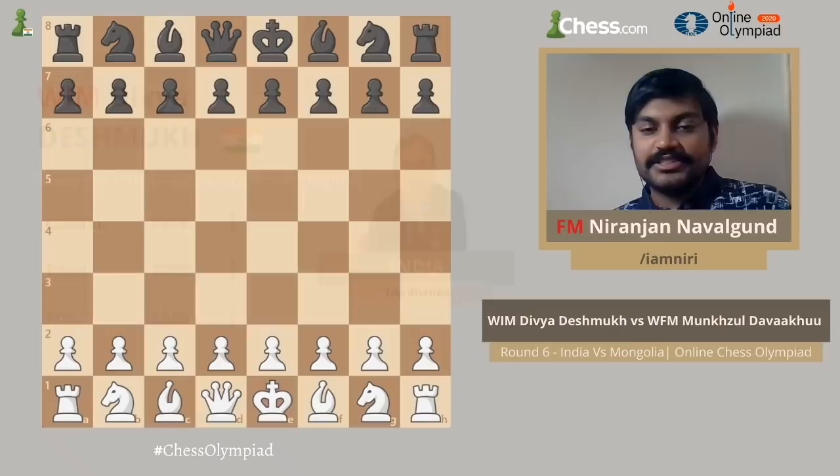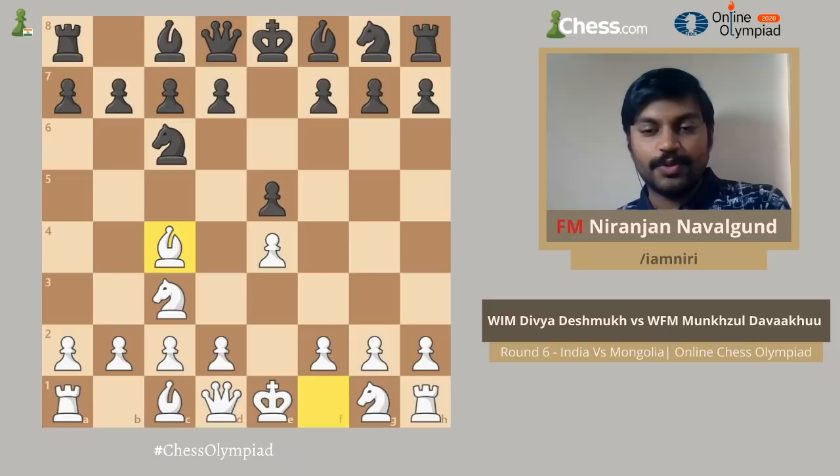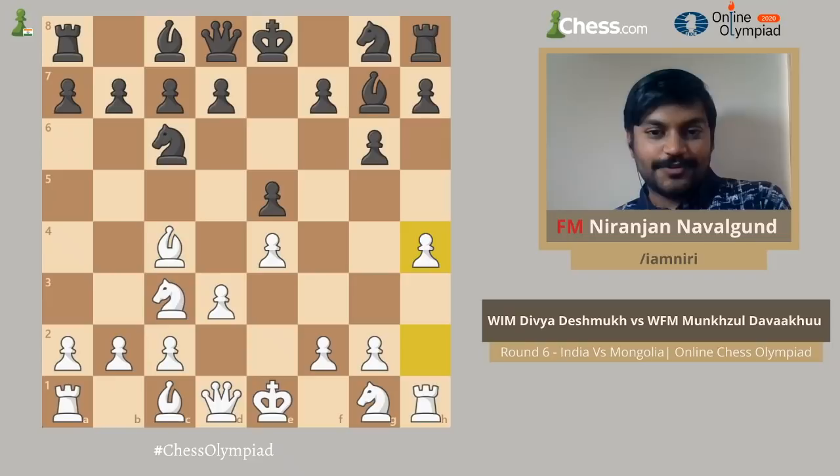Let's get straight into the game. Divya played e4 and her opponent played e5, then Nc3, Nc6, Bc4, g6, d3, Bg7 — and this is the moment that makes this game special for me.